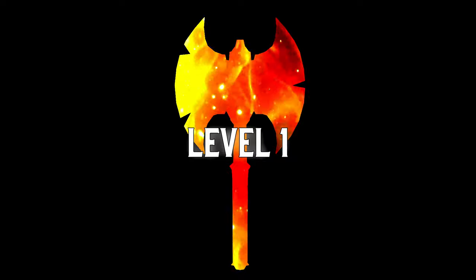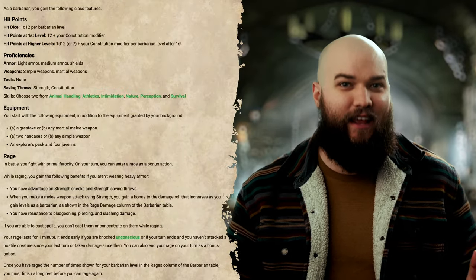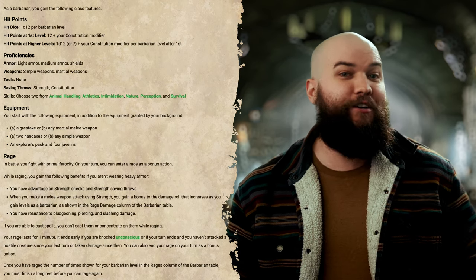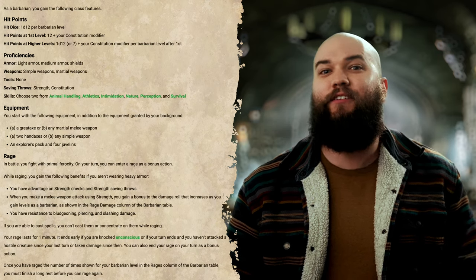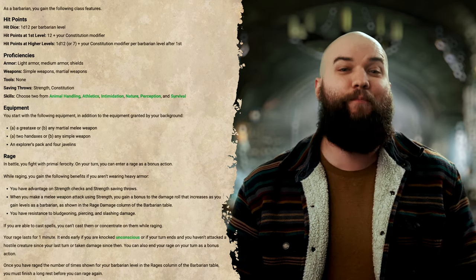At level 1 your Barbarian will get a D12 hit die, the largest of any class in the game, as well as proficiency in light and medium armor, shields, simple and martial weapons, strength and constitution saving throws, and any two skills from animal handling, athletics, intimidation, nature, perception, and survival.